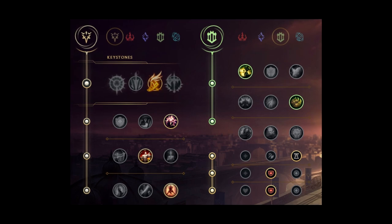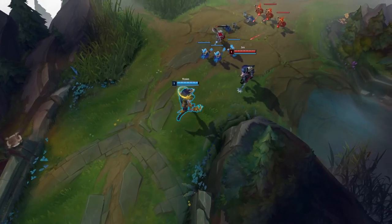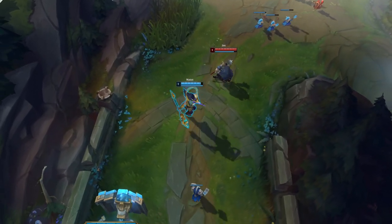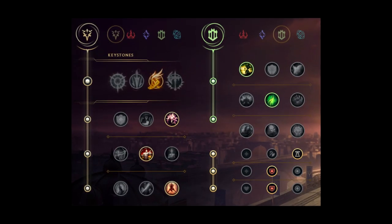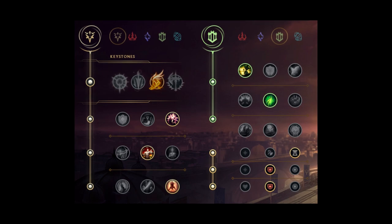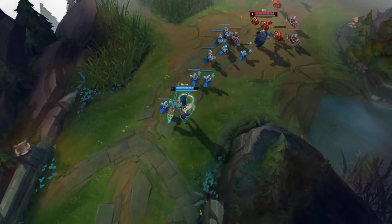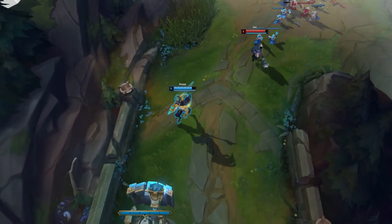The second rune page is Fleet again, but this time with Boneplate and Demolish. This page counters bruisers very well because you have sustain, you have Boneplate which gives you a ton of power for lane phase, and it makes your matchup a lot easier. Next, we have Fleet with Second Wind and then Demolish again. This page should be used against ranged matchups. Second Wind gives you healing every time you get hit, and this allows you to survive a lot longer in lane against ranged matchups.